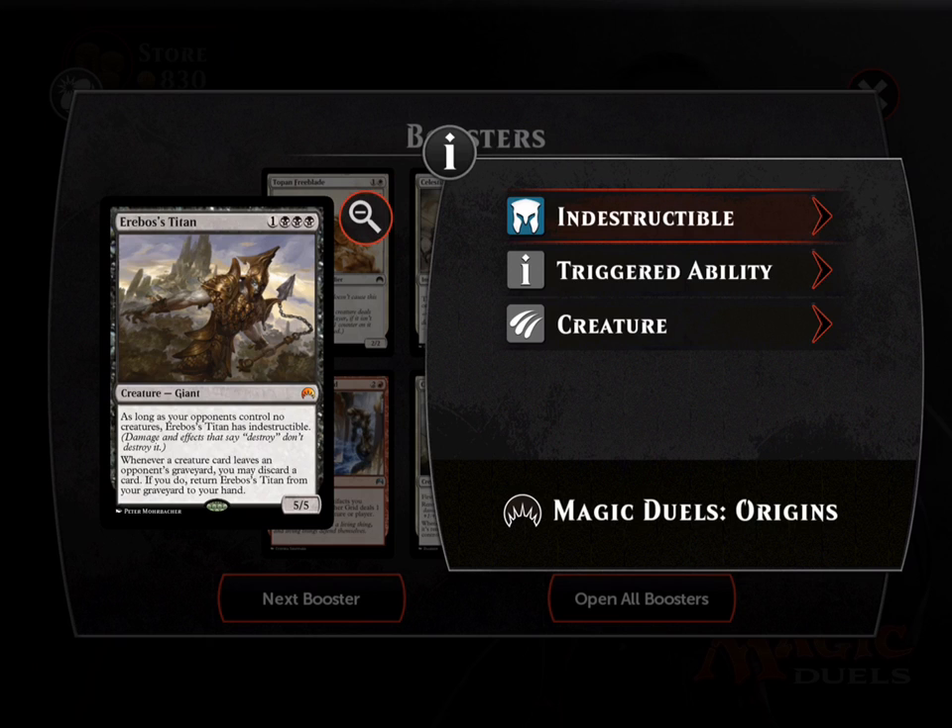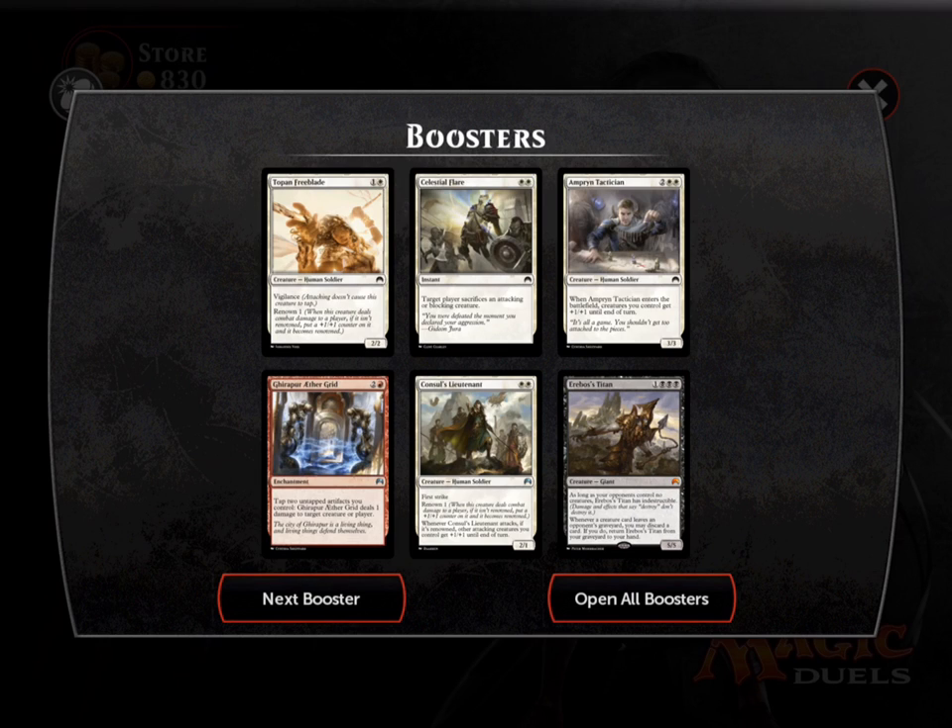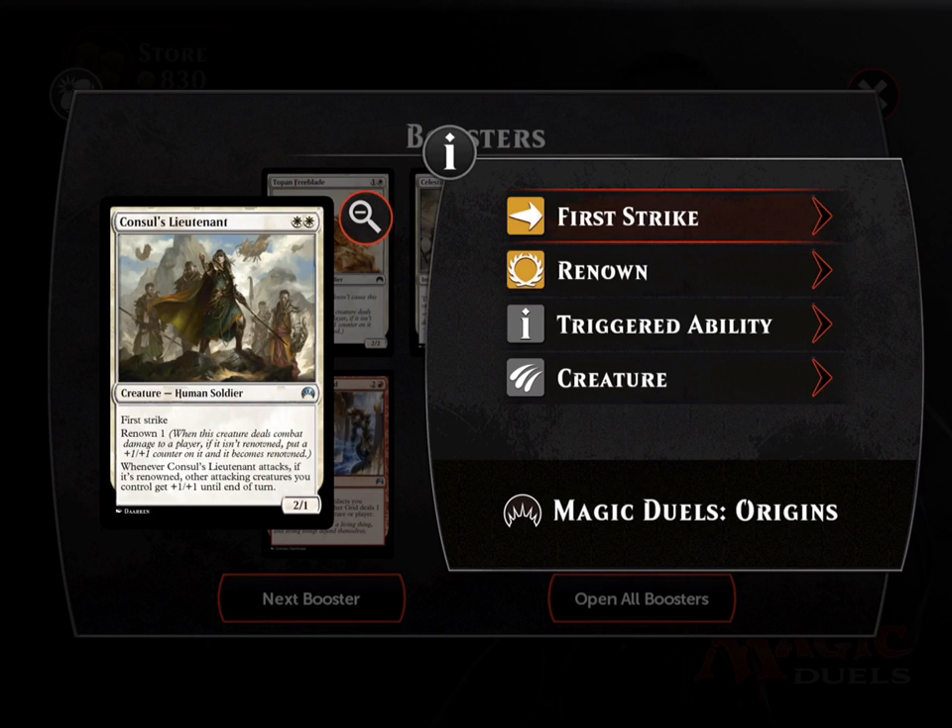I have not seen this card before. It's a titan — as long as the opponent controls no creatures, it is indestructible. That's good. Whenever a creature card leaves an opponent's graveyard, you may discard a card; if you do, return it from your graveyard to your hand. That's really weird — I have to remove cards from my opponent's graveyard to trigger it. I've never seen that card before, but I'm glad I got it for mono white.